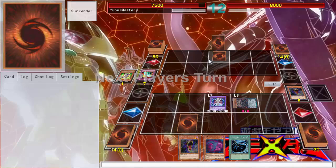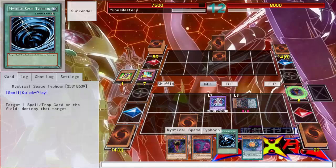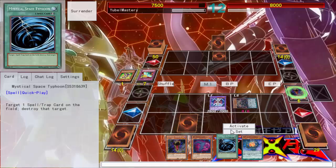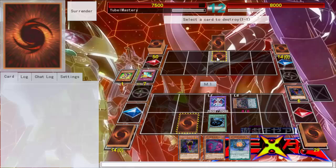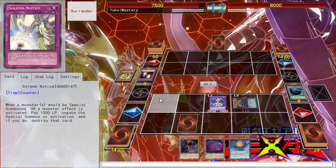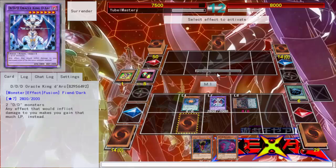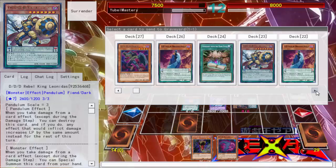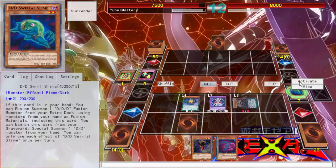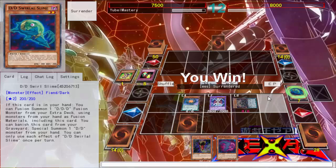I don't like that you just top-decked. I kinda want to rush this duel a little bit more. So go ahead and Foolish something. I might go ahead and summon you — you can go ahead and send me regular Slime. Yeah, Swirl Slime, then you can go ahead and fuse. Oh, you special summon from my hand — that's great too.